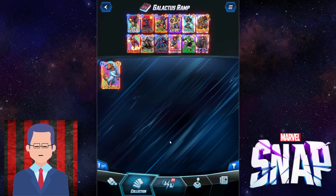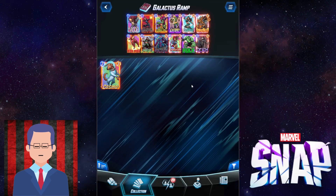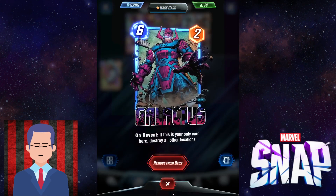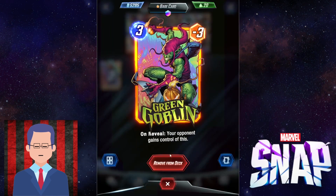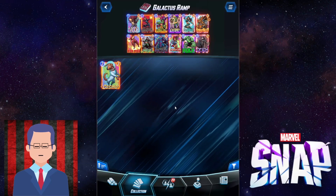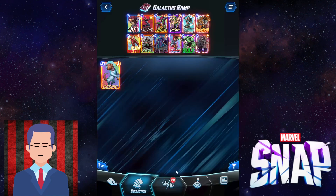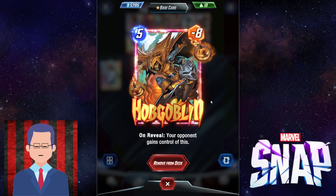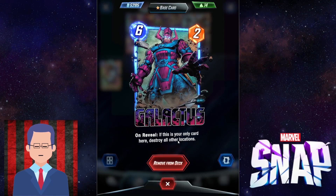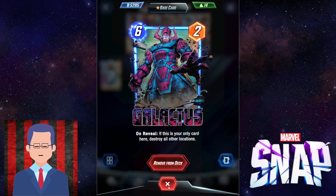Green Goblin and Hobgoblin are the stars of this deck. Before you Galactus, you ought to put down either a Green Goblin or a Hobgoblin to mess up their lane. So let's say you don't draw into any of your ramp — you can just go for a Hobgoblin on 5 and then Galactus on 6. That alone sometimes just wins you the game. That's how good the combos are with Galactus.